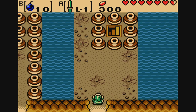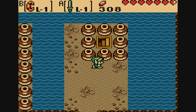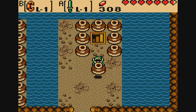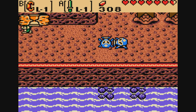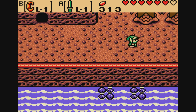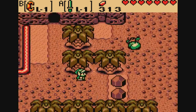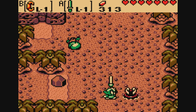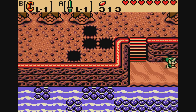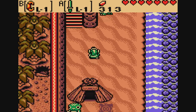Down here we have a cave — we can enter this. But I think this is another case of we need another item to progress further. Yeah, we need flippers to even go through here. Once again we're flipper blocked, amongst other blockades as well. Going to get some enemy kills — we're not really looking for Maple anymore because we have the Maple item already. But yeah, we're already kind of done with what we can look at. There is this bomb wall over here which we will take a look at. Already we've kind of run into a wall with the power bracelet.